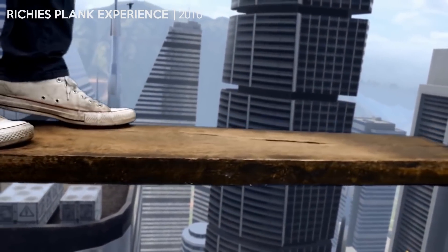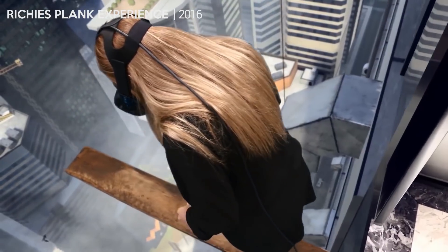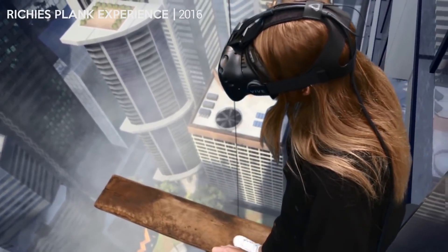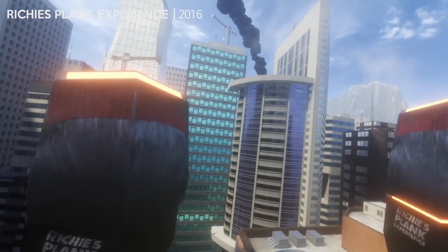So you can swing around, but what about flying around? There are a few options. The first game to let you fly around was Rich's Plank Experience, which was released back in 2016. It's well known for being able to use a real-world plank and have newbies walk off the edge of a skyscraper, but it also has a mode that lets you fly around the city putting out fires.